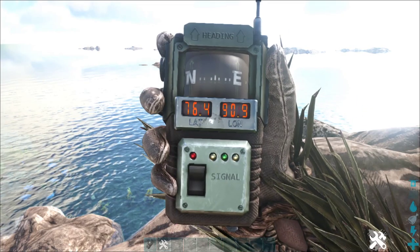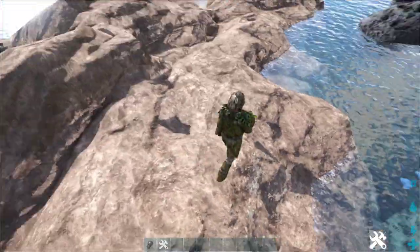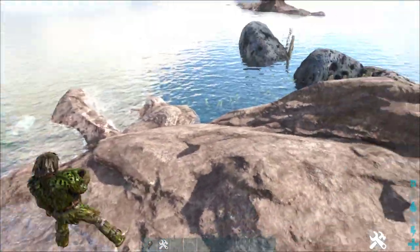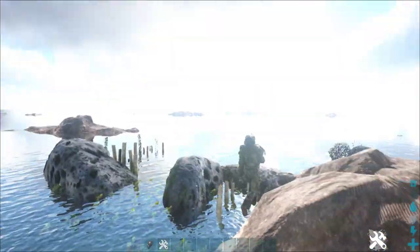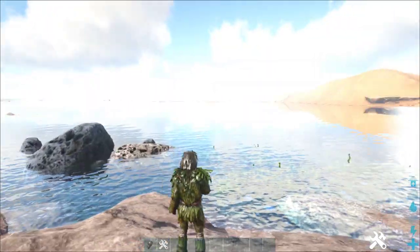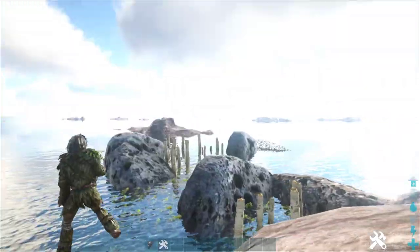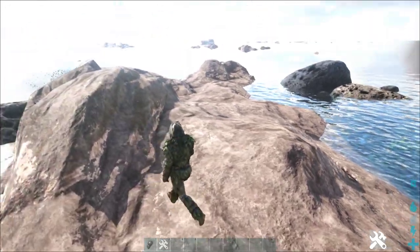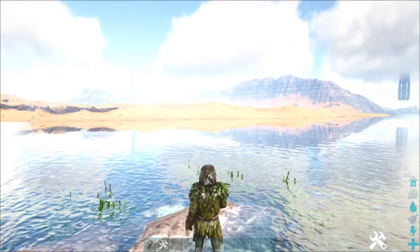The next hidden base location is at 76.4 and 90.9. If you don't like this island, there's plenty of others out there to choose from. The reason I've put this one on the list is because it's far away from everything, so nobody really has a reason to come out here to these islands since there are no resources. However, that's also a downside — if you need metal and things like that, you've got to travel a long way to get them.